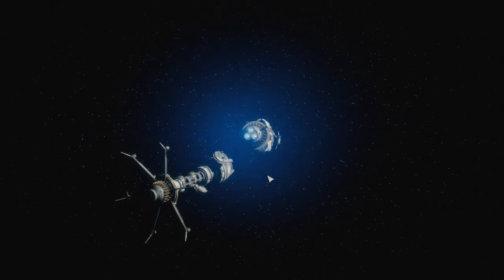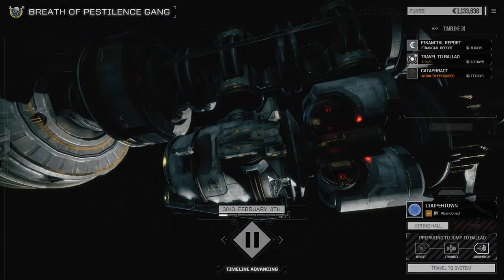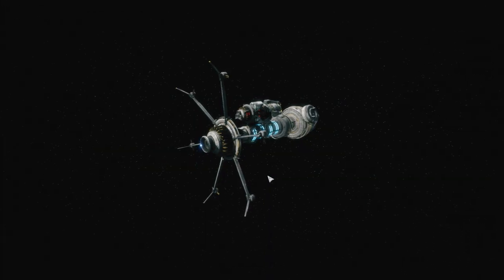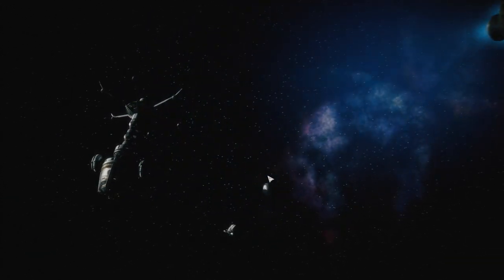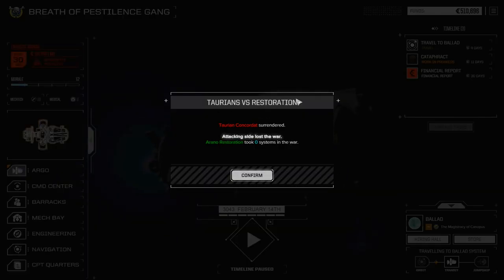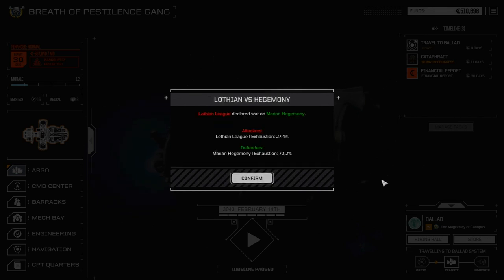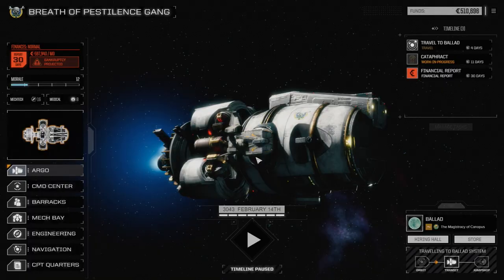Once we get to the new system we can test the KF drive again. We're going to have to figure out where the pirate jump points are in a lot of systems, because I don't want to be traveling the regular KF lanes. We're going to find some pirate points, which means we'll have to hit some pirate bases — at least the well-known ones that have space vehicles and drop ships.